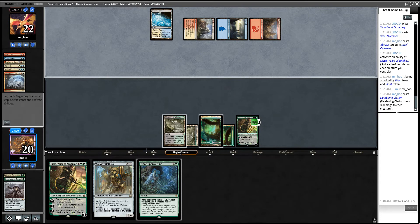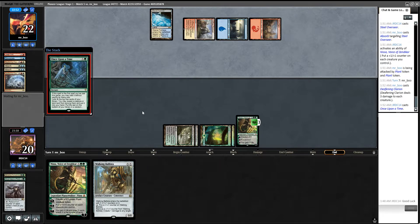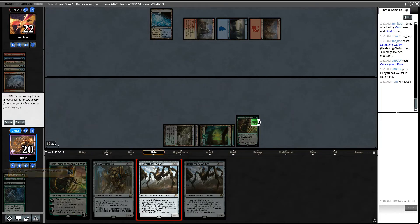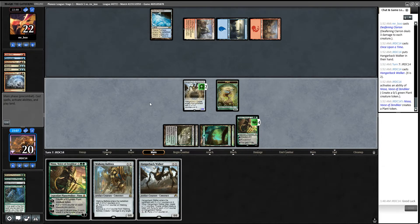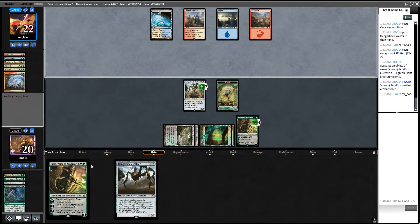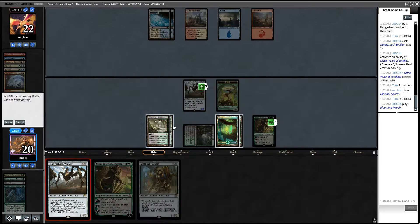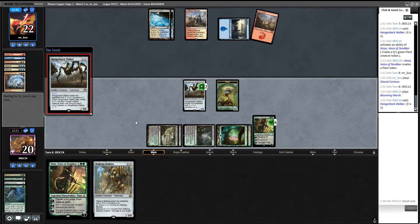Another Clarion — that's fine. Let's Once Upon a Time. Let's grab a Hangerback. There's that. There's that — I don't plus her. Two cards, tap Blooming Marsh, and then I'm going to run another one of these out for two — another counter spell.